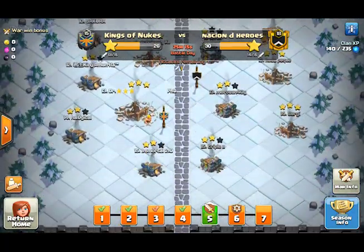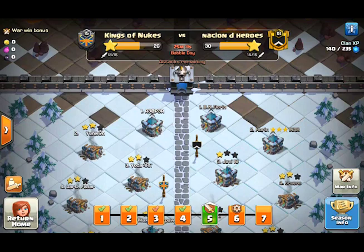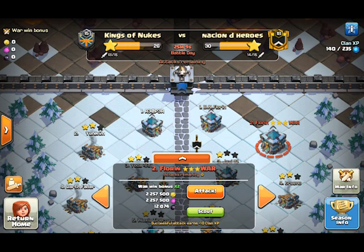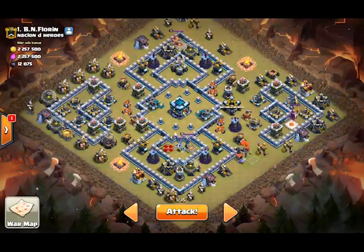Everyone's attacked except for me and Wux, and we have two Town Hall 13s up against us. Both of them have the same layout — it's a difficult little anti-2. So what we're going to do about that is I'm going to show you exactly what type of attack to use.